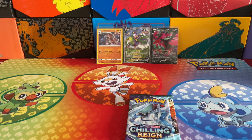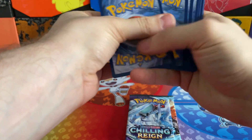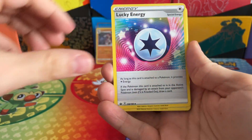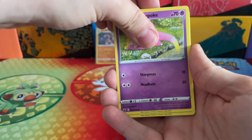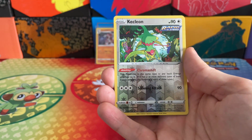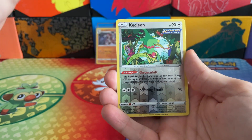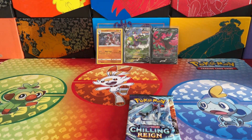Here we go - co-card for you. On Tuesday guys, after this fantastic weekend, we will be opening up the Ice Rider Calyrex League Trainer Box. We opened up the Shadow Rider on last Tuesday, so if you haven't had a chance to check out that video, be sure to watch it - I'll leave it at the end of this one. So on Tuesday we'll be opening up the Ice Rider version - Adival Corona non-holo rare in that one.